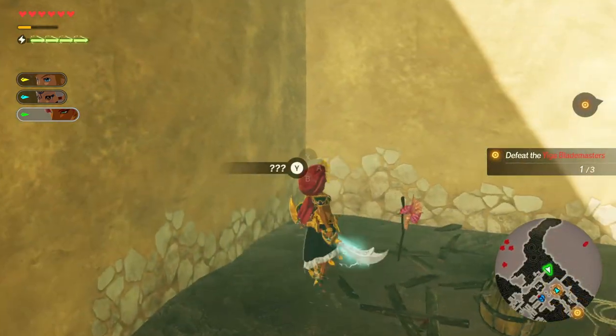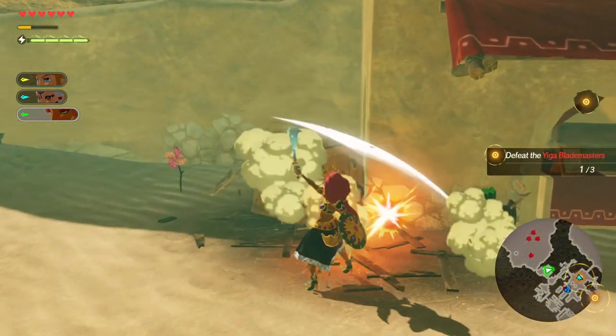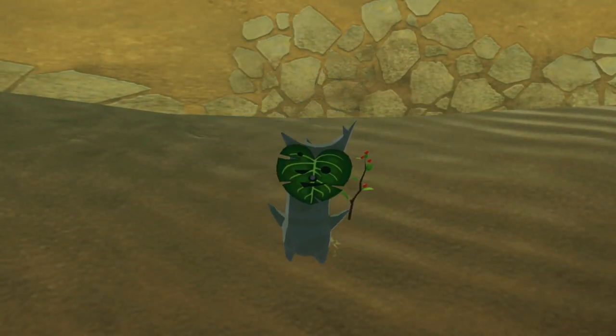Then head on out to the garbage disposal area, where you'll find, very fittingly, somebody who will give you some fecal matter. Then just a little bit to the west of there, you'll find another pinwheel with the exact same thing, just a different face on it.